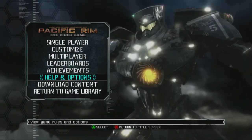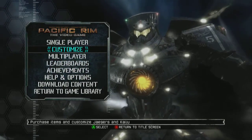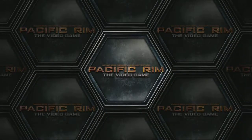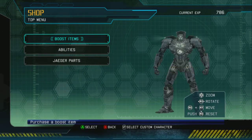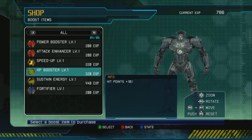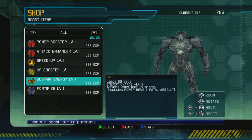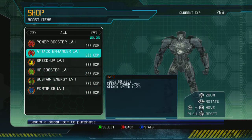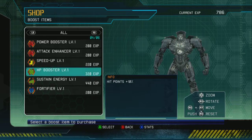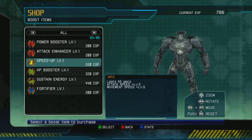Before we get into looking at the actual gameplay, I want to look at the customization and downloadable content specifically. Jumping into the shop, you'll see in the upper right: current EXP 786 — that's one match of EXP with a little left over from previous fights. You can get boost items here, which cost EXP and are temporary. For instance, one gives you plus 10% hit points for a match. The Attack Enhancer lasts 30 seconds and gives higher attack speed and power. If you're buying the cheaper ones, you can probably get two to three of these per match.